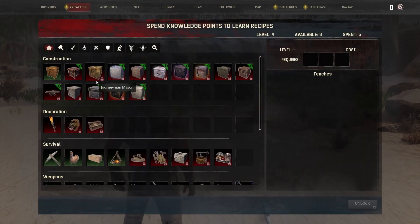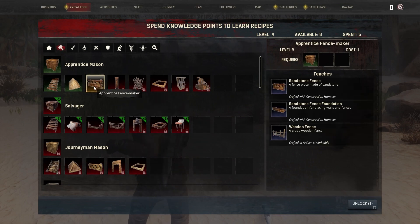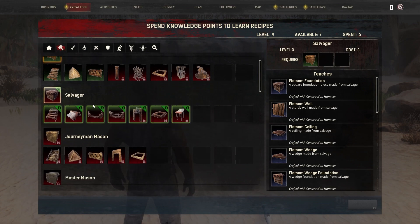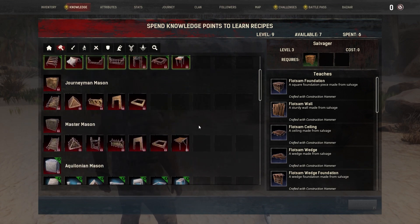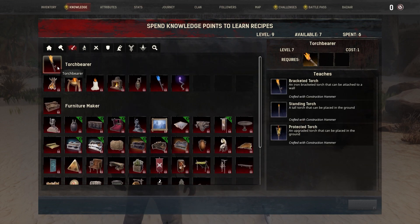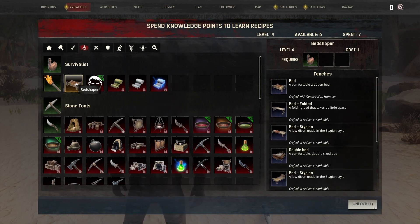We've got some more knowledge stuff to unlock. Princess fence maker — oh we've unlocked it! We still have seven points. Everything else is still a little off limits. Decoration is probably something we need in a bad way. We need torches — survival torch unlock. Oh baby, we've got it! What about a bed shaper — can we unlock that as well?